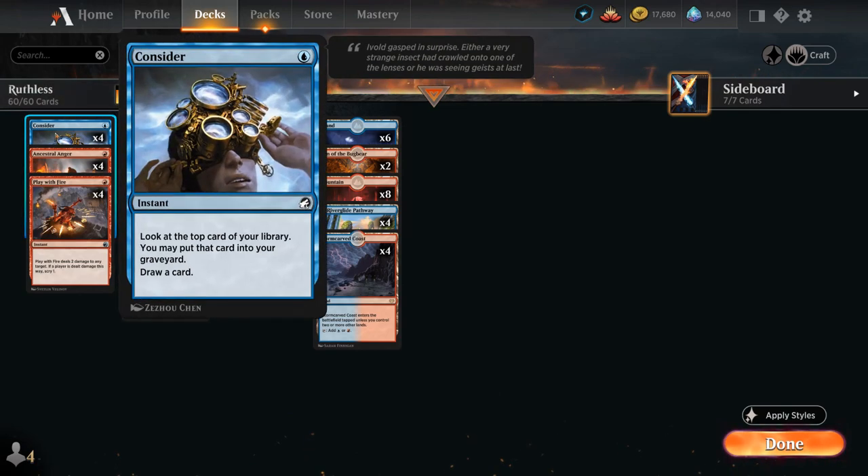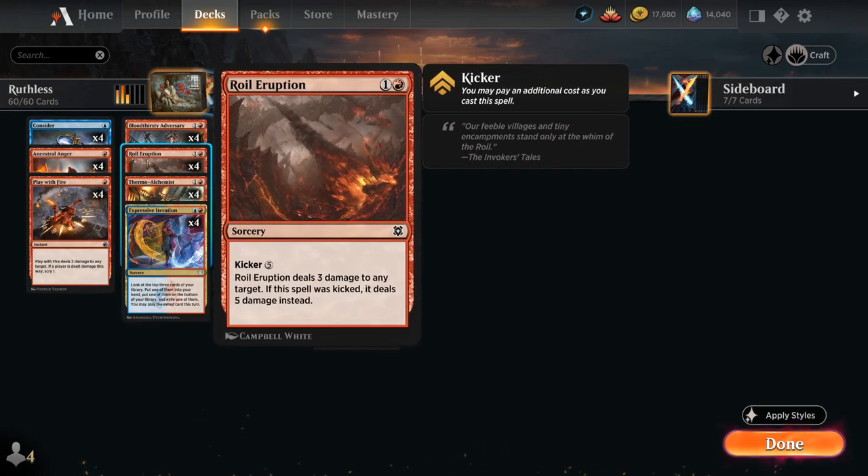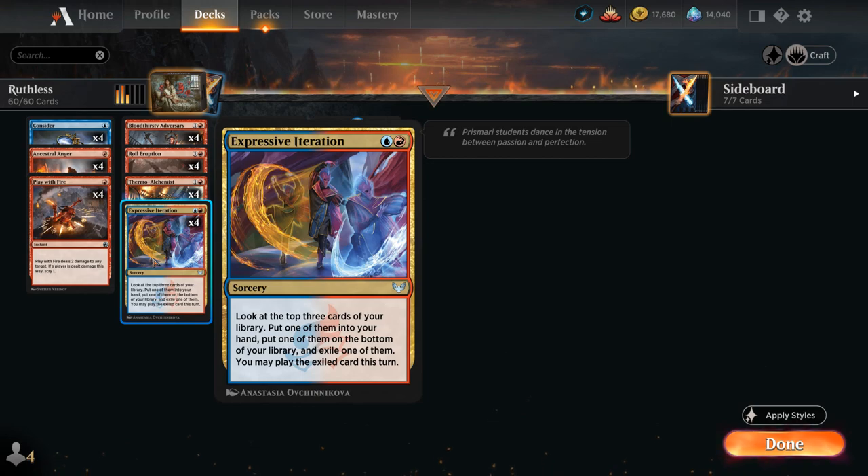At one mana we've got Consider as another cheap cantrip to trigger Thermo Alchemist, exile cards with Aerith, and potentially put some cards in the graveyard. Play with Fire can deal two damage to any target and if we target our opponent we also get to Scry one. At two mana, Royal Eruption deals three damage at sorcery speed and can be kicked later in the game to potentially deal five damage. And of course a Blue-Red deck has to be playing Expressive Iteration, which doesn't draw cards but can be an advantage to stock cards in hand when Aerith is in play.